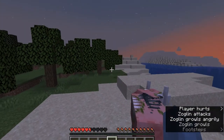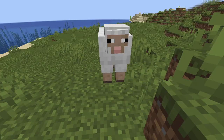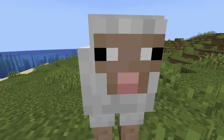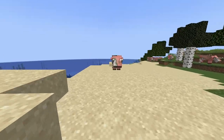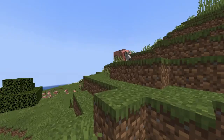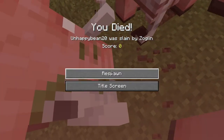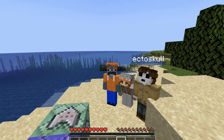This is a Zoglin, one of the most powerful and deadly mobs in the game. This is a sheep, one of the least powerful and deadly mobs in the game. But what if that sheep was a Zoglin? I made it so that every single mob in the game transforms into a Zoglin when you get too close to it. Me and my two siblings are going to try and beat Minecraft while all this chaos is going on.